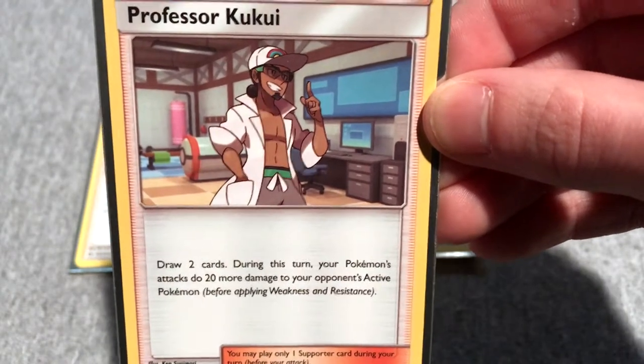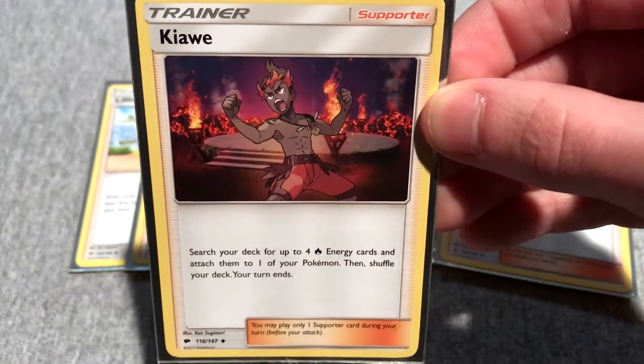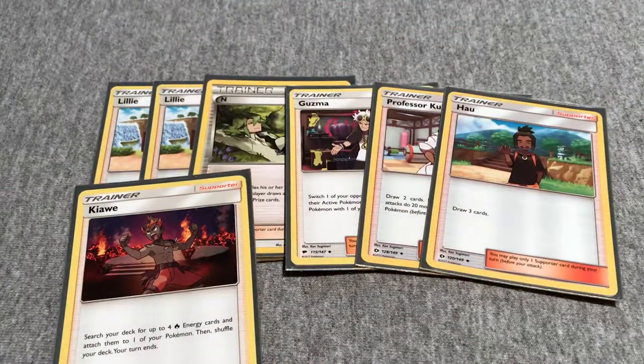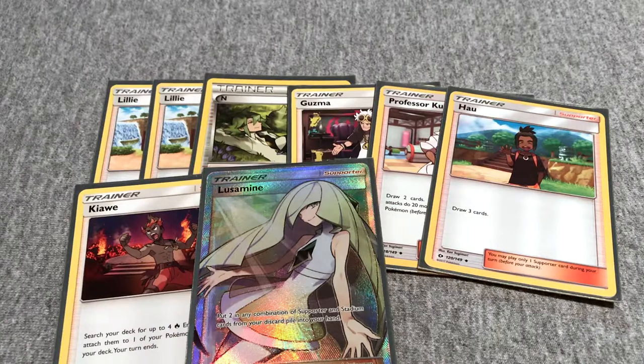Professor Kukui: draw two cards and your Pokemon's attacks do 20 more damage this turn. One Hau: draw three cards — more draw power. Kiawe: search your deck for up to four Fire Energy and attach them to one of your Pokemon, then shuffle your deck and your turn ends. Great to load up Arcanine for the Firestorm attack's 190 damage requirement. One Lusamine: put any two combination of Supporter and Stadium cards from your discard pile into your hand — I use it mainly to recover two Supporters.